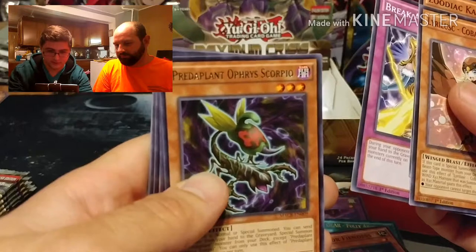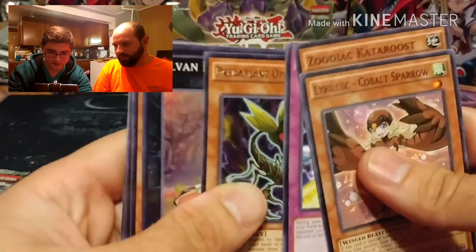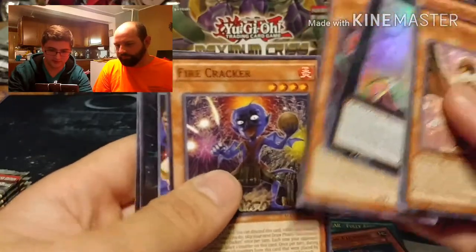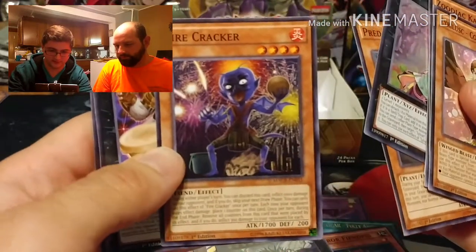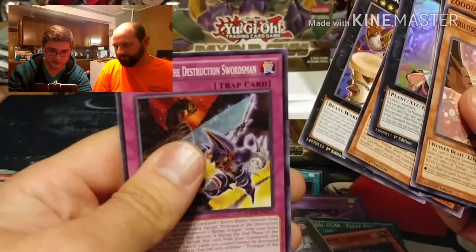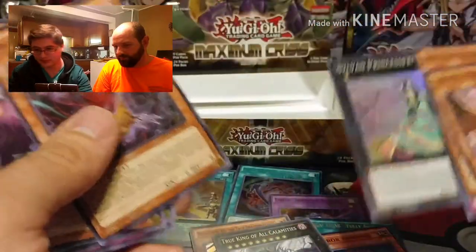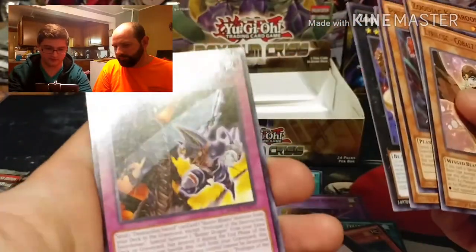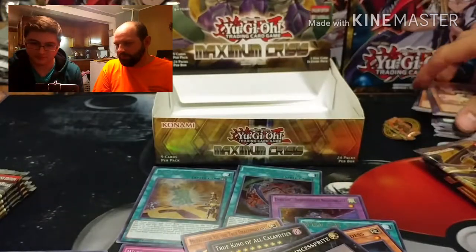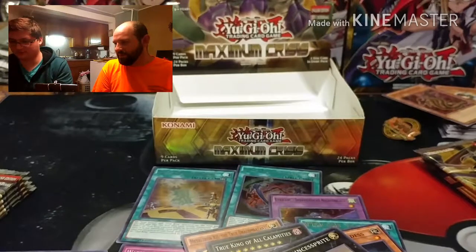Pack 10: Predaplant Orphys Scorpio, Sylvan Princess Sprite, Cordyceps Crack Firecracker - that's crazy looking - Zoodiac Hammer Kong, and Prologue of the Destruction Swordsman. That one's kind of cool because it's got Buster Blade on it. I love Buster Blade - might be interested in that one.